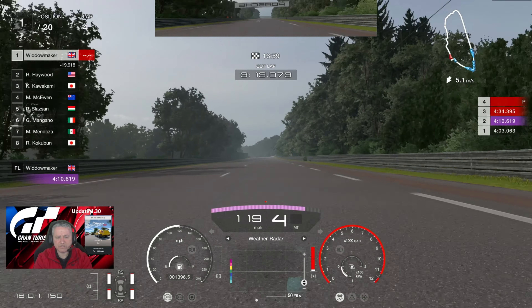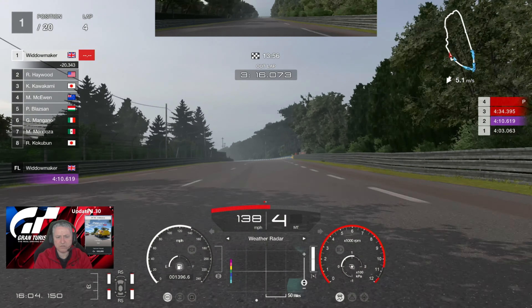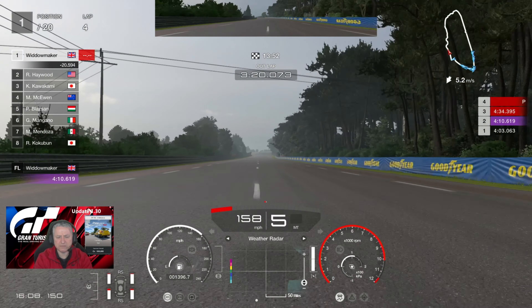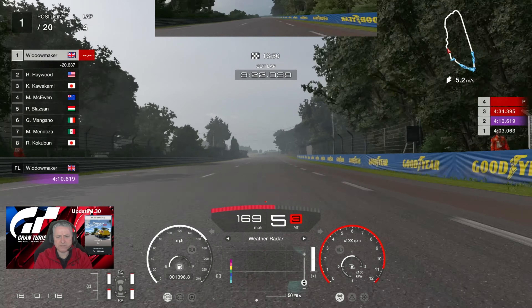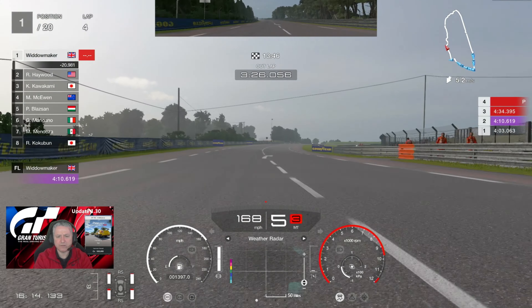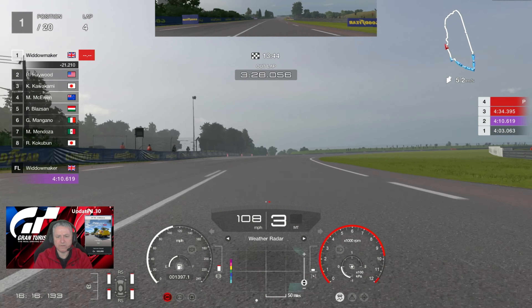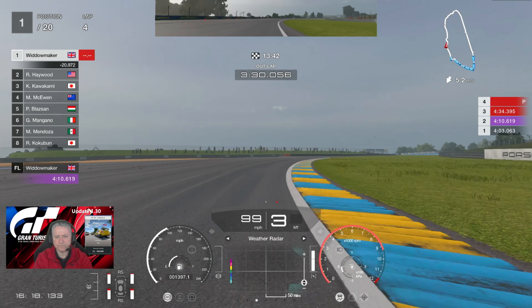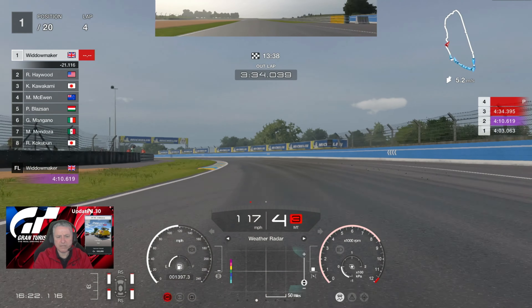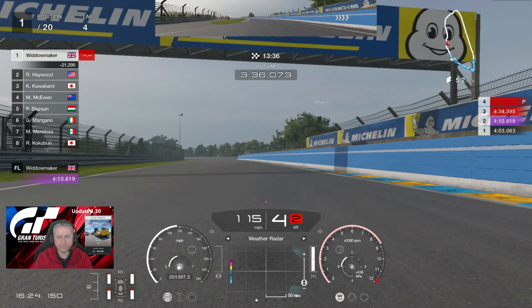That'll be lap 4. We're going to do laps 5 and 6 on these tyres. There's a bit more rain in that top right-hand corner — oh, that's not friendly. Get away. Don't want you here. Disappear. Blow on by. Happy days.